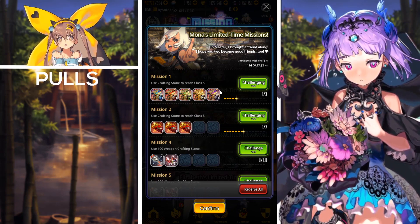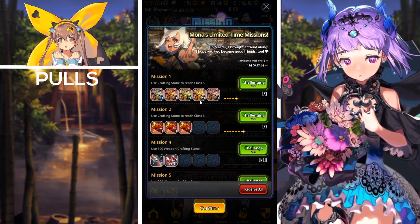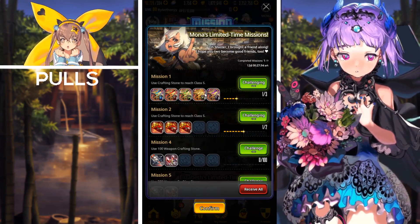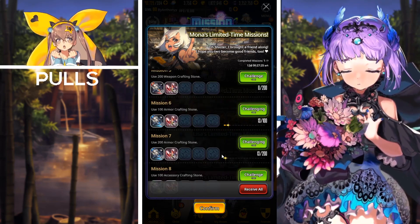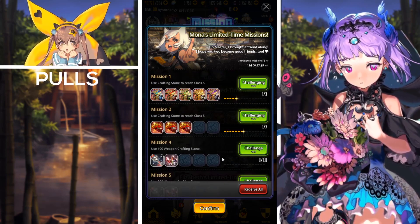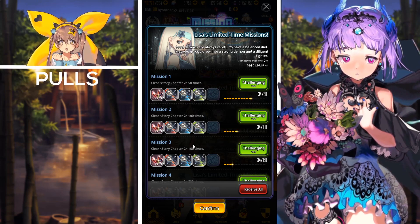Next we have a pretty new Monas Limited Time set of missions — a set of crafting stone missions. The first mission is to use crafting stone to reach S Class three times and you'll receive some spa gift costumes: one spa costume each for water type, fire type, wood type, light type, and dark type. We also have equip summon tickets, weapon/armor/accessory crafting tools, and a ton of suspicious ore upon completing the rest of the missions.